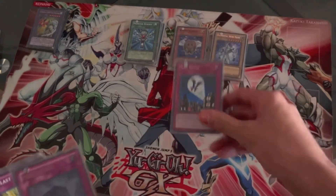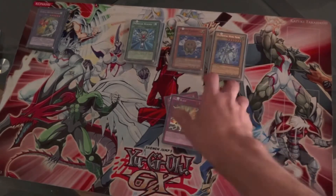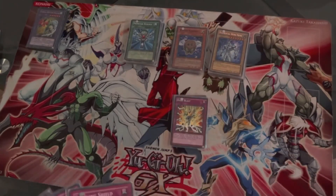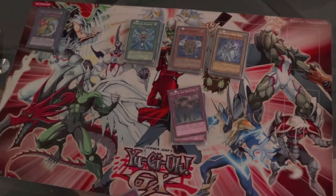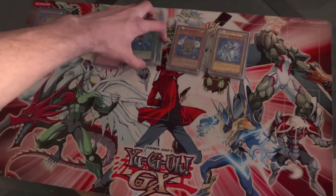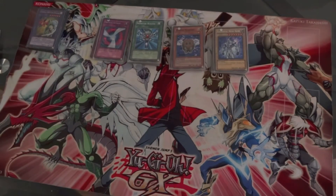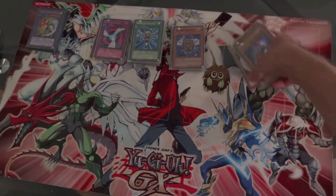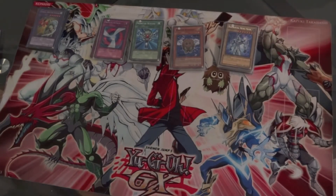Finally the traps — it's a small number. We got Hero Signal, Mirror Gate to reflect damage, Hero Blast to bring back an Elemental Hero to your hand and pop a monster, Draining Shield to negate an attack and increase your life points if you're pretty low, Call of the Haunted to bring back your heroes, and Negate Attack. This deck is mainly focused on getting to your heroes as fast as possible and fusion summoning as much as you can, while also knocking out solid damage even without fusion summoning.